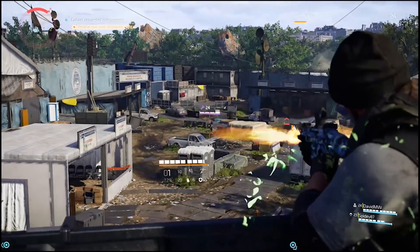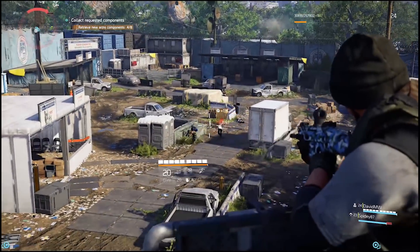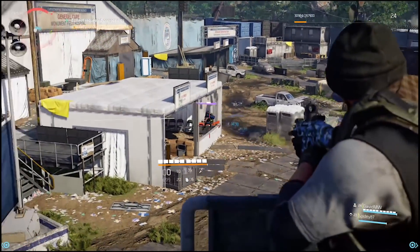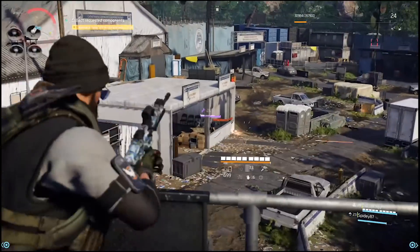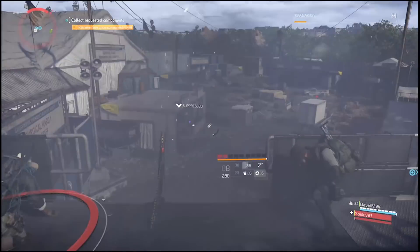Don't try to run out there thinking you're Rambo and take everyone out, because you'll be brought down easily by even the weakest enemies. While you're in cover their shots can't hit you, but when you're out of cover they'll shoot you like a flying duck. So make sure you're always behind cover.